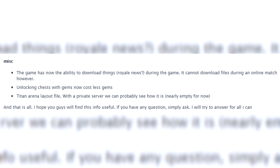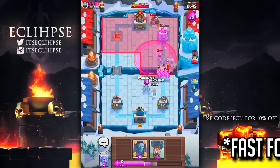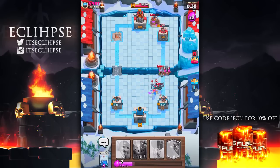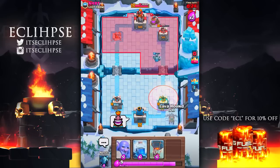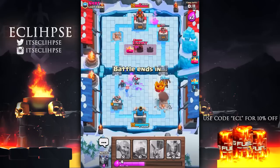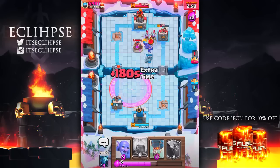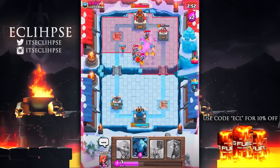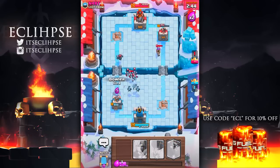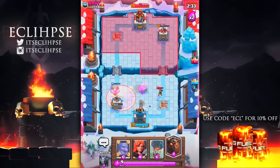In the miscellaneous section: using gems to unlock chests will now cost fewer gems, so you can open more chests and still have gems left — Supercell is looking out for us. Finally, a Titan Arena layout file has been leaked. There's proof of a potential Titan Arena in the game's code, but not enough to see pictures or gauge progress. Private server owners might be able to test it, but it's unclear where the Titan Arena is headed.